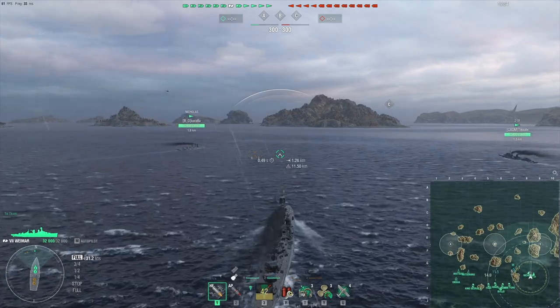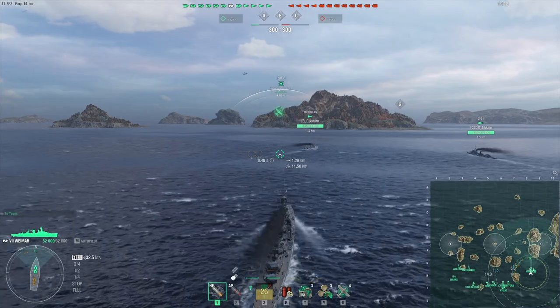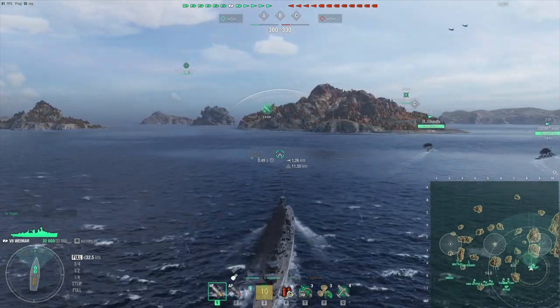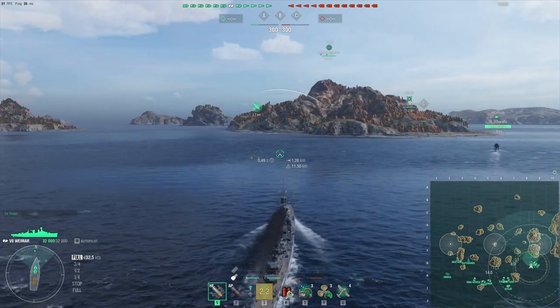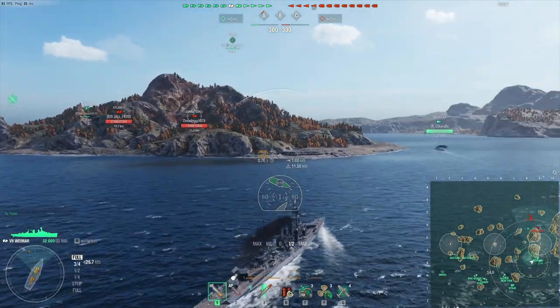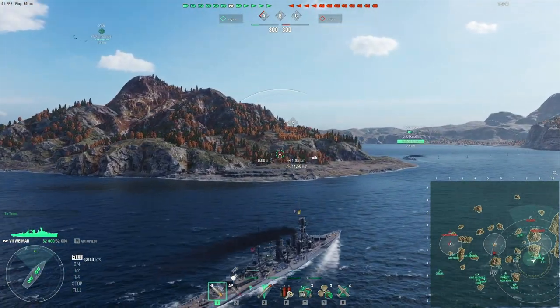Hello and welcome! Today we're in the new tier 7 German light cruiser, the Weimar. She is available for 8,800 doubloons and the ship was given to me by Wargaming. It's a ship I don't really like, but then again I don't like tier 7 and lower light cruisers in general.